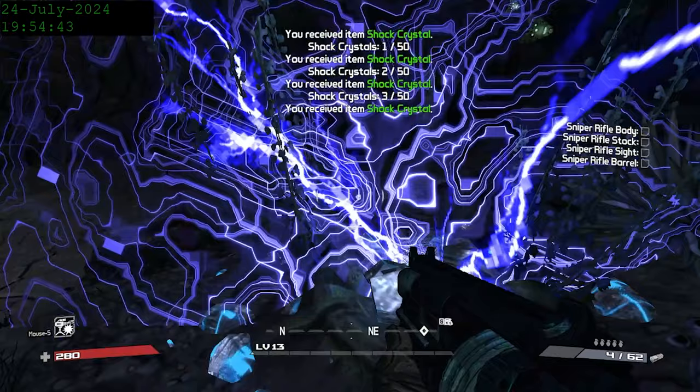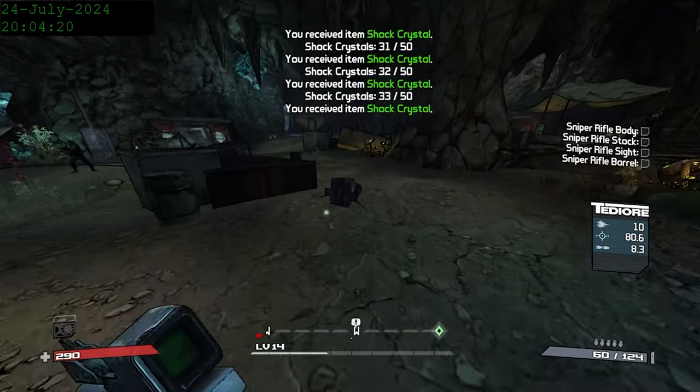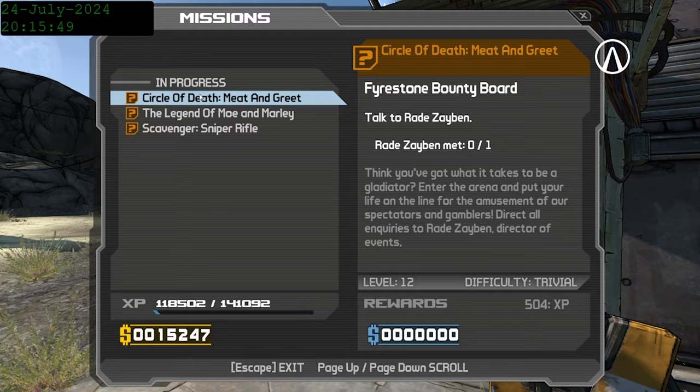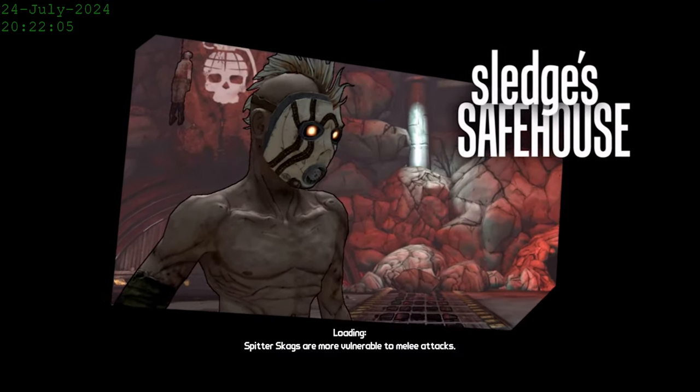While we're doing this, we're also going to collect some Shock Crystals, since completing that quest will grant us even more XP. I also try to do the Claptrap mission, which causes me to die a few times. Turning in Shock Crystal Harvest barely gets us to level 15, and now we're ready to go raid Sledge's safehouse and get the mine gate key.